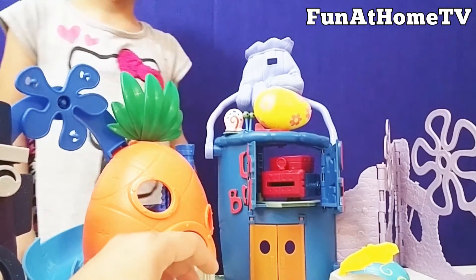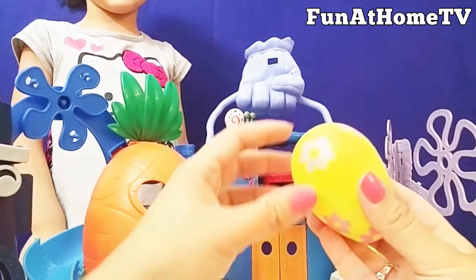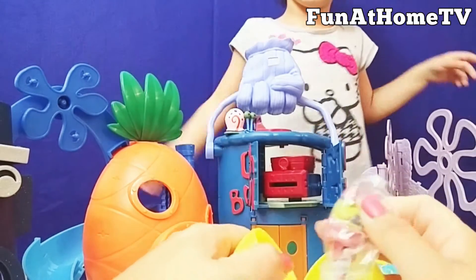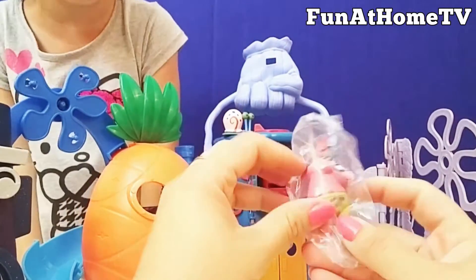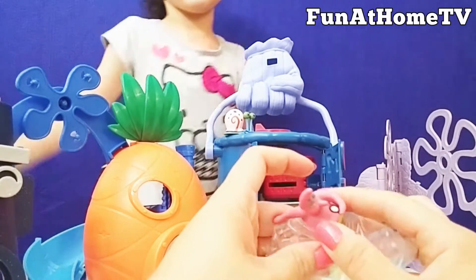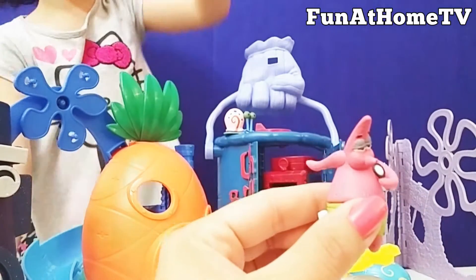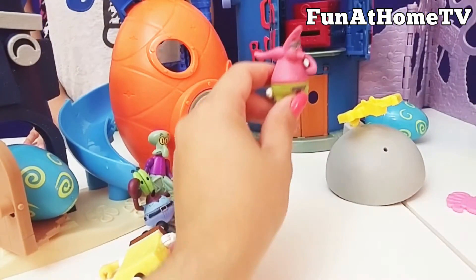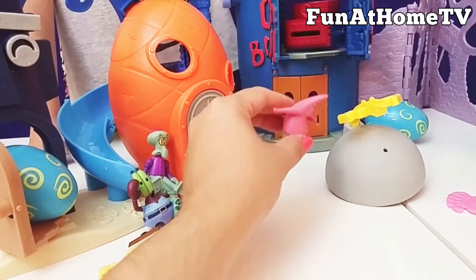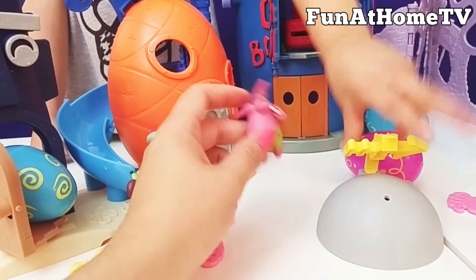Let's go with the next egg. This nice yellow egg with flowers. Wow, what's that? Oh, this is Patrick! Patrick, right. Look at Patrick. Yeah, this is buddy Patrick. Wow, and Patrick has his own house too! Let's see in Patrick's house. Another surprise egg!